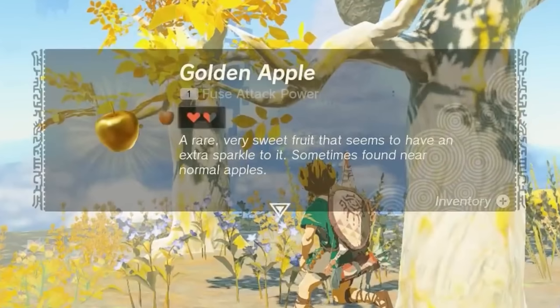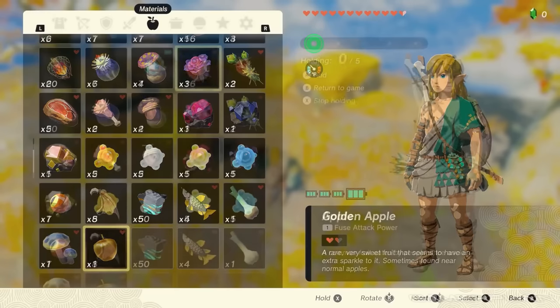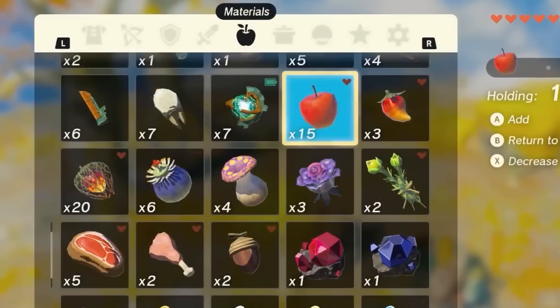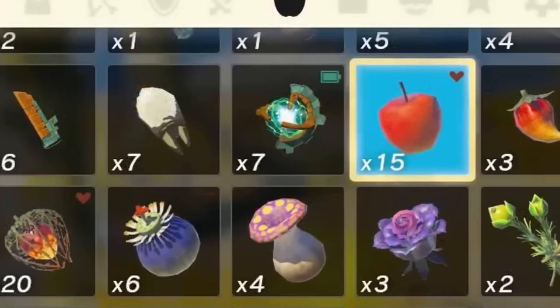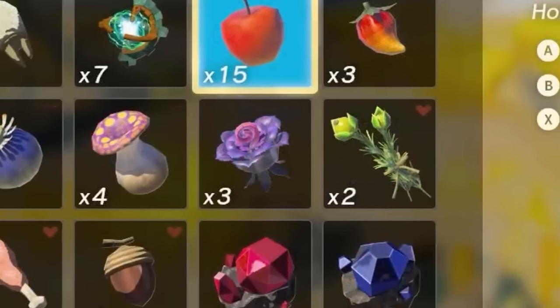Link grabs a golden apple from a tree — a rare item sometimes found near normal apples. He then pulls out a one-time-use portable cooking pot. The brand new menu for Tears of the Kingdom looks very similar to the previous game's menu. The L and R buttons move between menus. Tabs include clothing, bow and arrows, shield, weapons, materials, cooked items, a zone eye devices tab, key items, and settings.